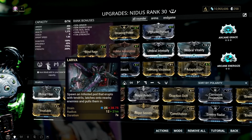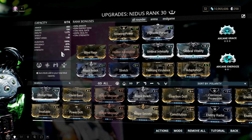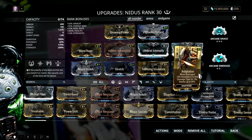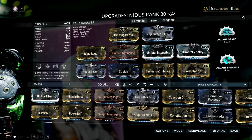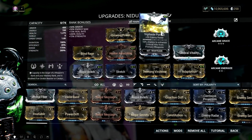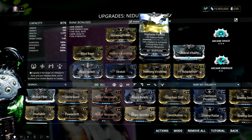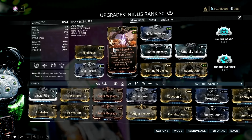Do remember that this build also requires range, as we need it for our lava ability. Adaptation is included for more damage mitigation, and these two Umbral mods help give this frame additional effective health and power strength. Vigilante Pursuit is for enemy radar, as well as to give extra chance to land critical hits with our Optica Vandal, and lastly Hunter Adrenaline for energy refund.